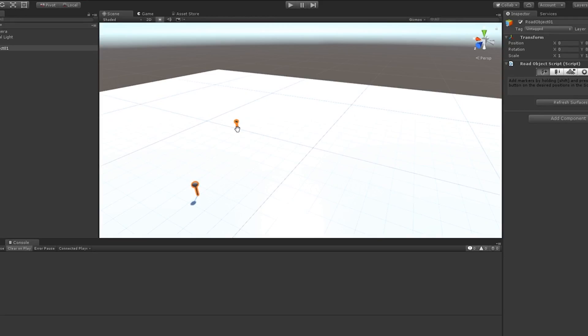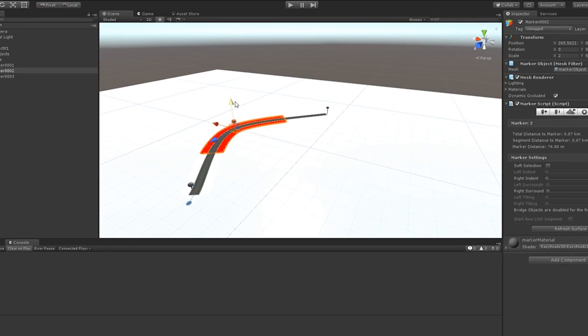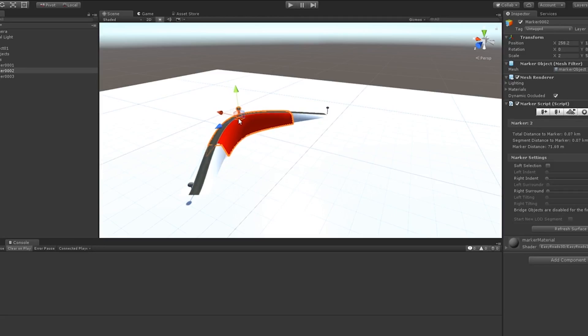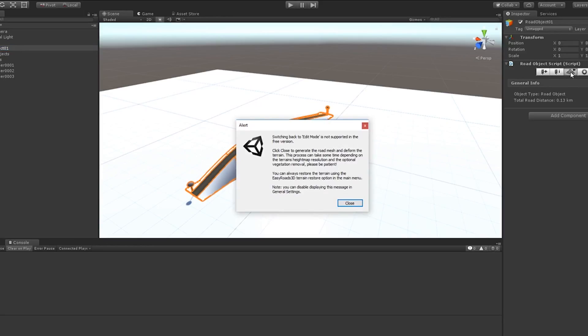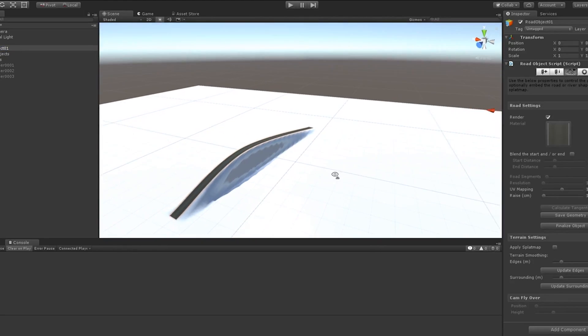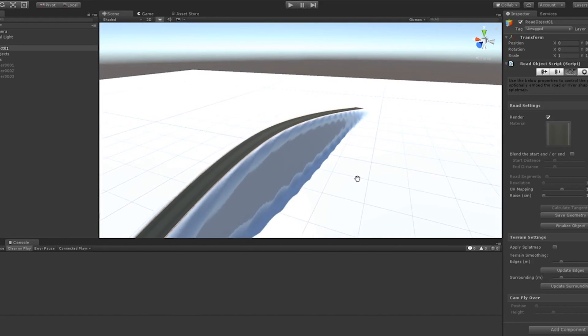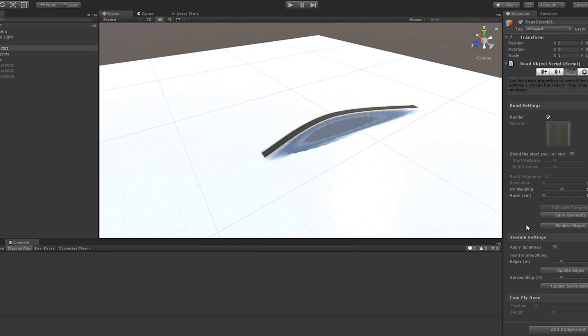The price is a bit higher for this asset — $45, right at the limit for this video. But I believe it's one of my most essential assets in Unity, especially for speed level designs, because it really made my day so much easier when I could literally draw my roads exactly where I wanted them.